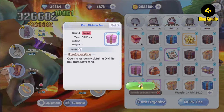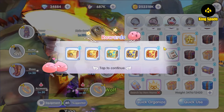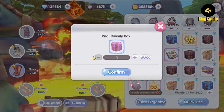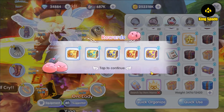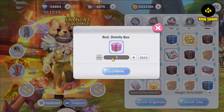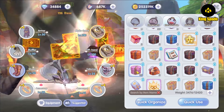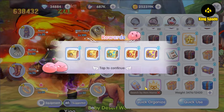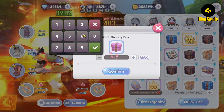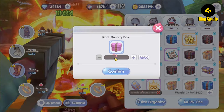Hopefully I get some useful divinity for my Tag One. Instead of opening it all in one go, I'm going to open 10 boxes at a time. This is very RNG-heavy, so opening it all together is not a wise thing to do — it's better to open in batches, as you might get different results every time.